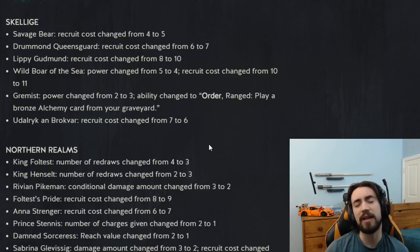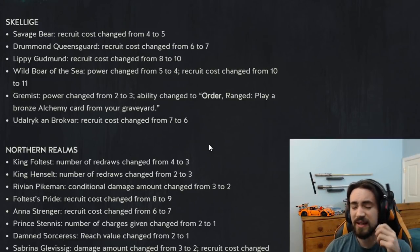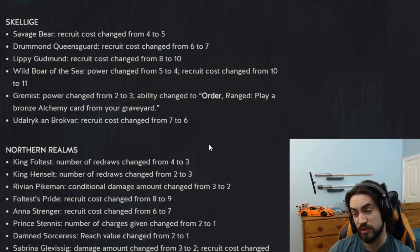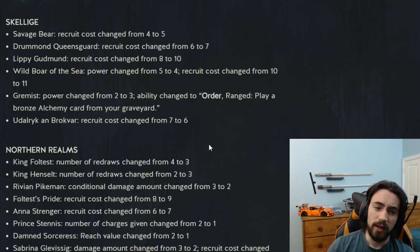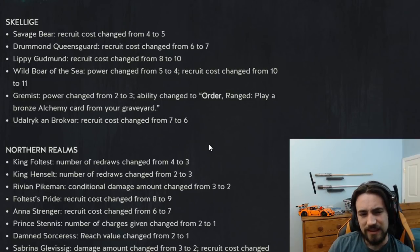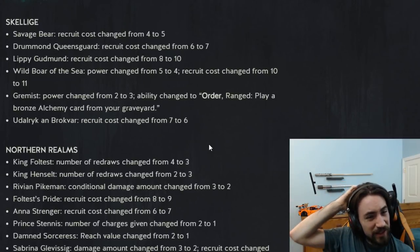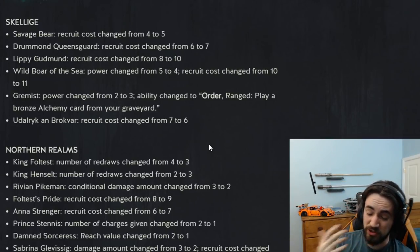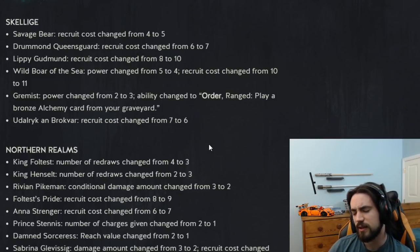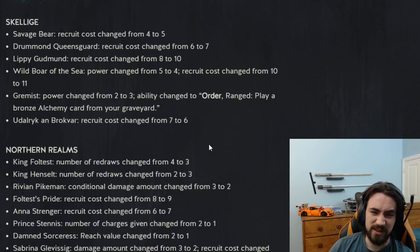Lippy got nerfed from 8 to 10 provisions. It's not surprising — Lippy was getting insane amounts of value replaying cards like Commander's Horn, Witchers, and most commonly with Roach. It's still a good card. Maybe after the Witcher nerf it might not be as good. I would have liked it to go to 9 — I think 10 is a little too much — especially because Witchers and Roach were also nerfed and those cards were auto-include in Lippy decks. You might not be seeing much Lippy anymore.